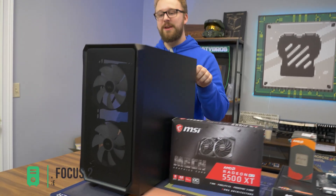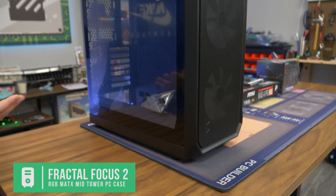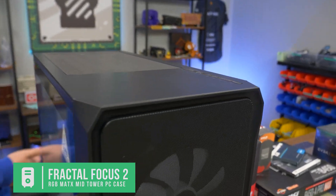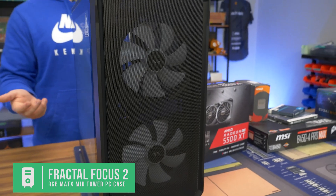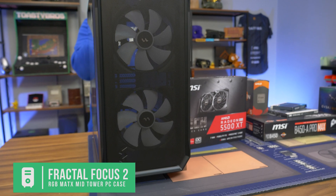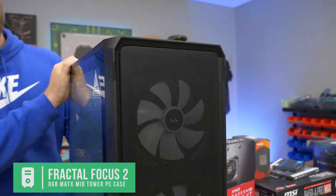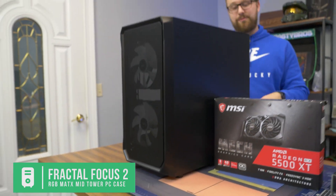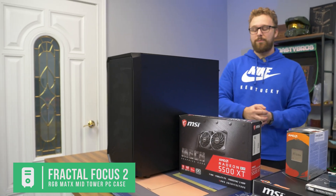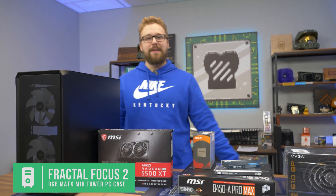For the case, big shoutout to Fractal Design for sending this over. This is their Focus 2, a budget case that features some RGB and comes in at about $70. This was the main reason we went with a full-size motherboard. If you're using a micro ATX case you can save money and get a micro ATX B450 or B550, but since we have a full-size case here we went the full-size B450 route. It has good ventilation up front, and for $70 getting a case from Fractal Design you really can't complain — especially fitting it within the $500 budget.